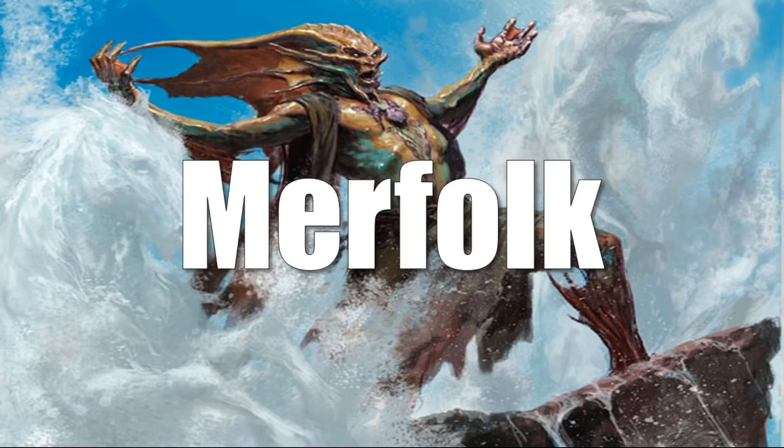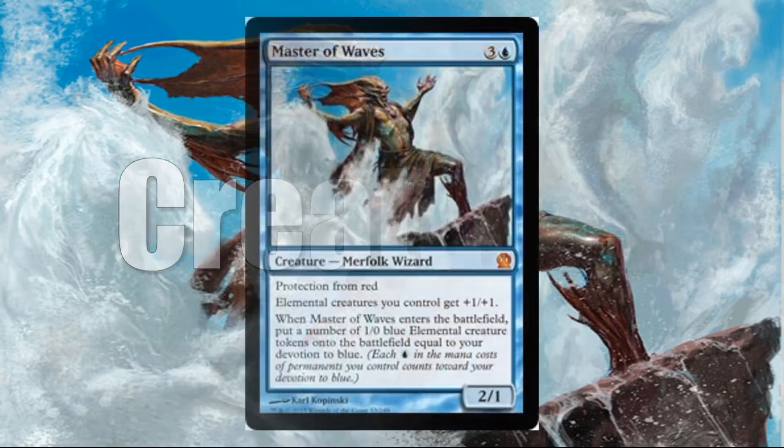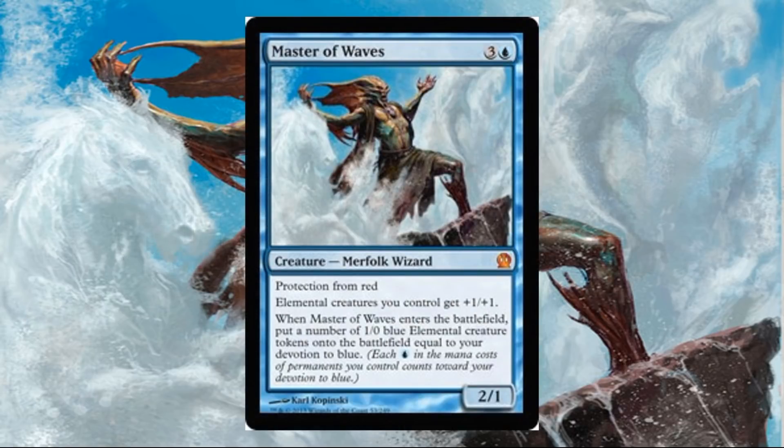We're going to start off with the Merfolk deck, beginning with the creatures. You know the first one already: Master of Waves. This is the original version of the card, and that's what you'll see as we go through these deck lists — we'll be looking at recent printings since, with the exception of the two headlining cards, we don't really have any other photographs. Master of Waves is a $3.04 card, so it's actually a pretty nice inclusion.